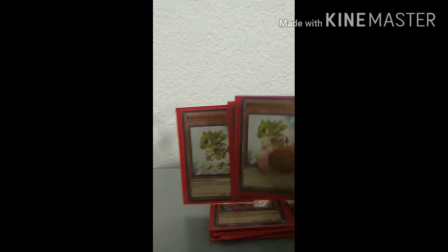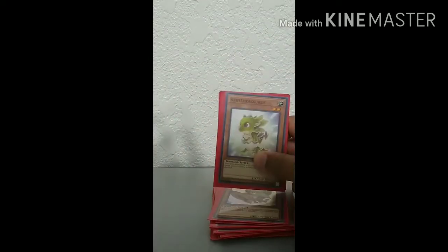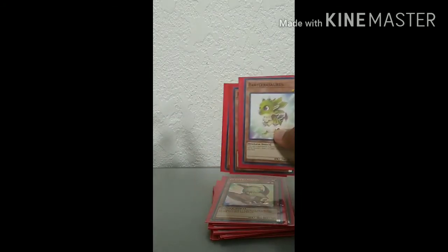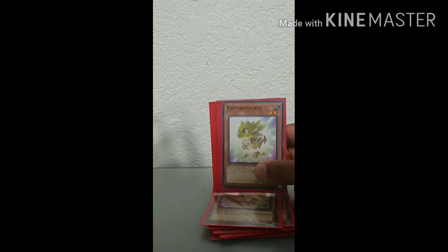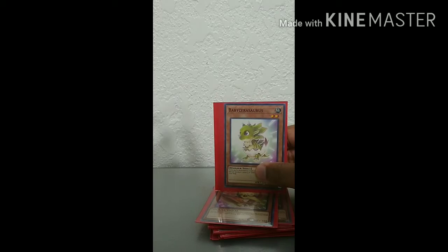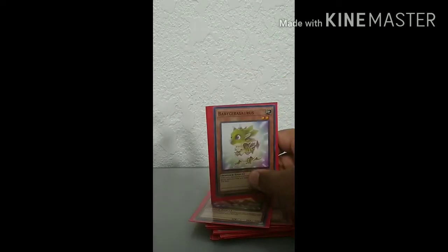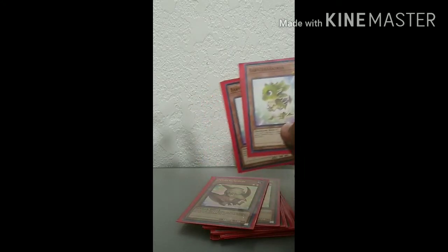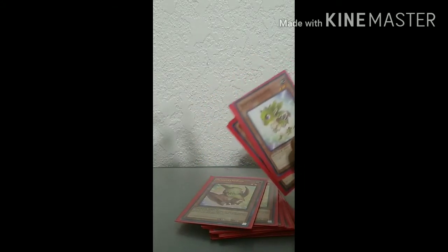Three copies of Baby Sarasaurus — this is your go-to play starter. You want to have this as a three-of definitely, because your Dragonic Diagram with Baby Sarasaurus can go into your VFD. You've got two searchers for your Dragonic Diagram, so it's really easy to go into this play. You can search it out with Fossil Dig and Oviraptor, so this card is really good. You need babies in your hand to start your plays, and that's why I play max copies of it.